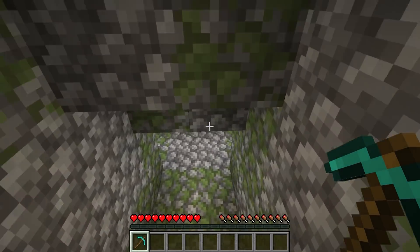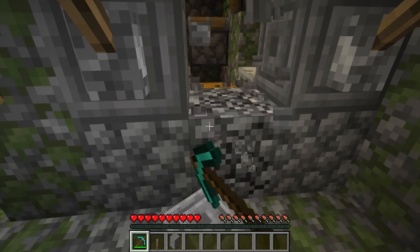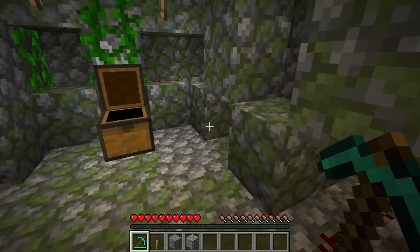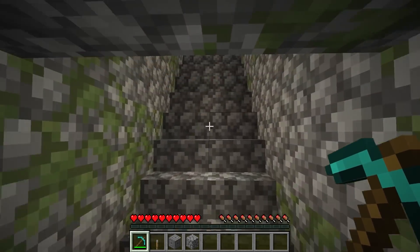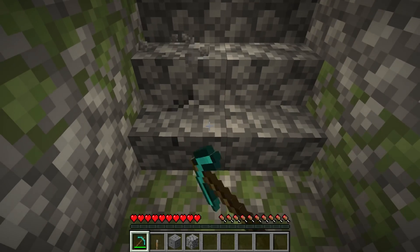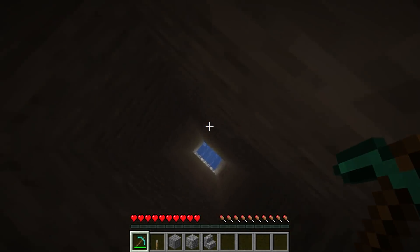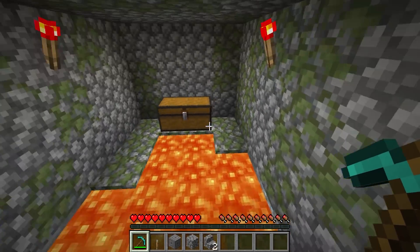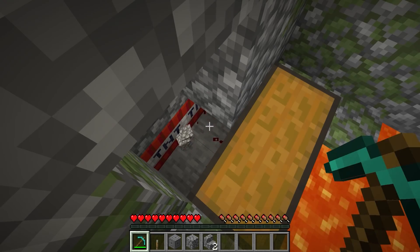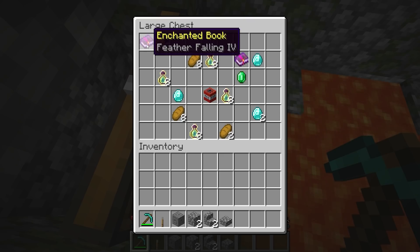Everyone knows about the secret chest behind the wall in the jungle temple, as well as the one located at the back. But did you know that under the stairs of this temple lies a secret? This was something that was recently added into Minecraft, and it adds a little challenge to something that was pretty boring. The loot in these can be really, really good. I especially like to take the TNT and mossy cobble out afterwards. If you didn't know about this one, don't kick yourself — it is new content, after all.